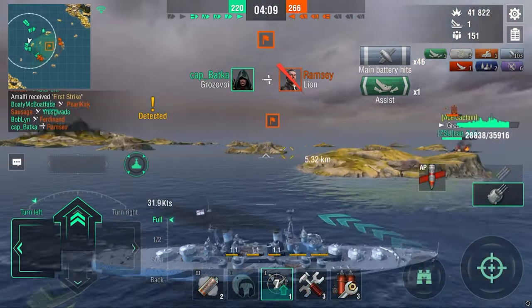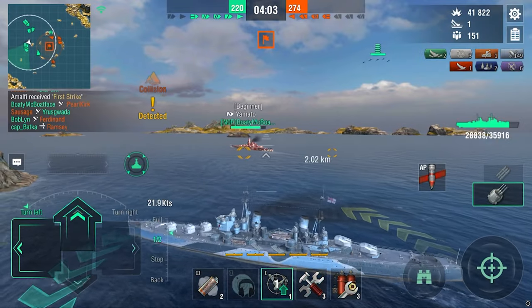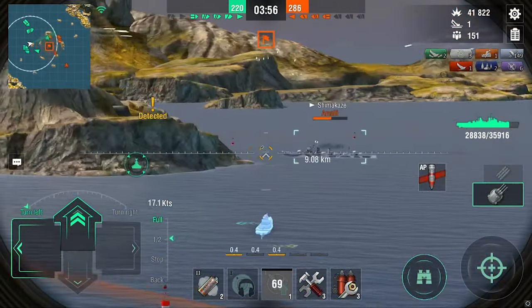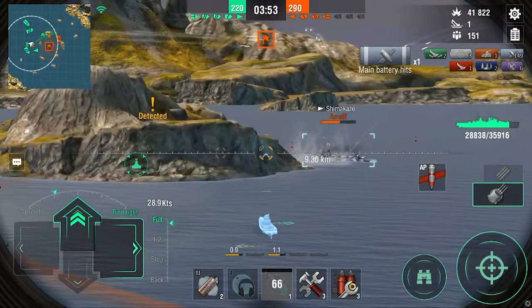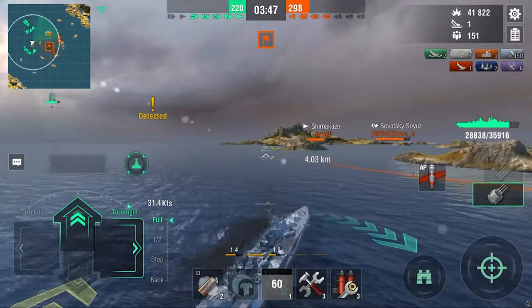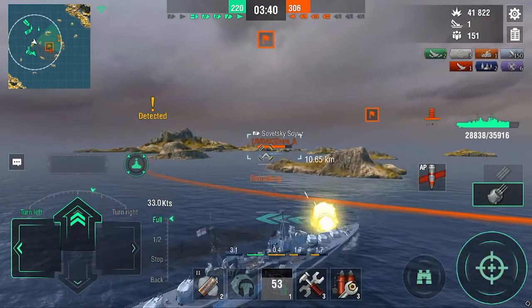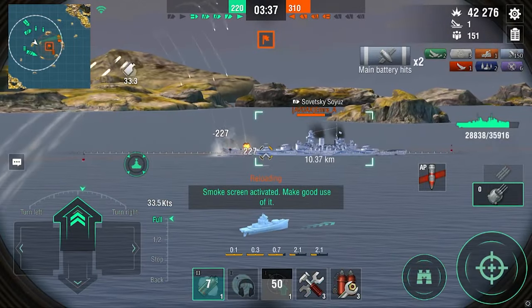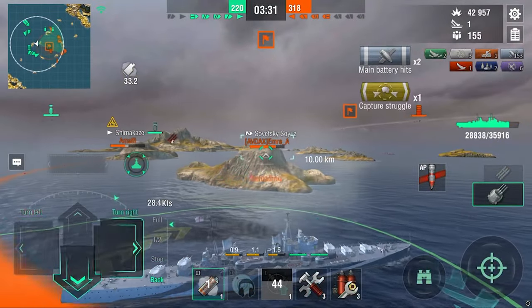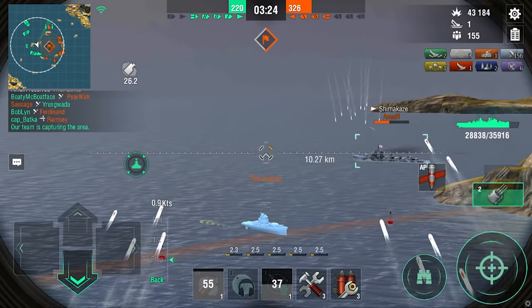A Lion gets annihilated by a Grozovoi and we are now clear to push into the cap again. It is very vital that we get this cap because the enemy team is ahead with kills and caps. I spot a Shimakaze trying to flank around to get our CV or the BB guarding him. Every time I see a destroyer in this ship I go for them — Minotaur is very efficient at killing DDs. You do about 550 damage per hit depending on the destroyer, the shell arcs are fast and not too high, so I find it very easy to hit DDs with a Minotaur.